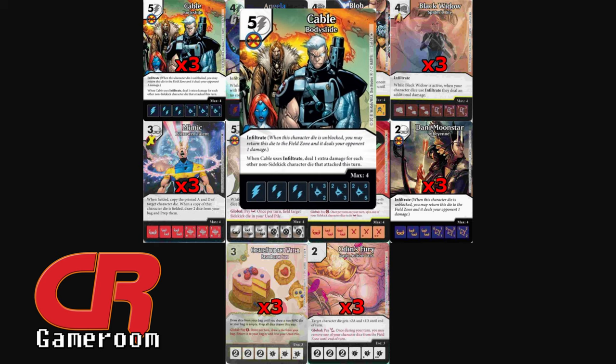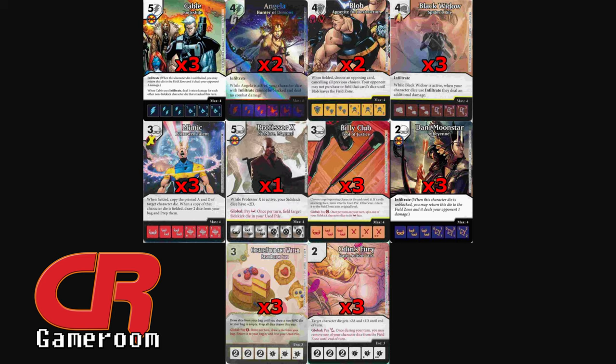If the opponent has a global to bring things back — like Gate Bishop or Static Field — it could be stifled. But that is when you rely on increasing your Infiltrate damage.